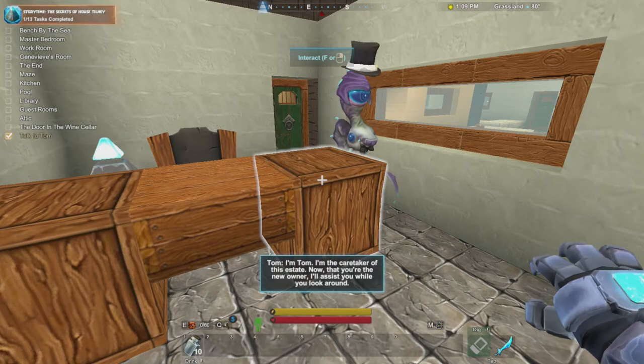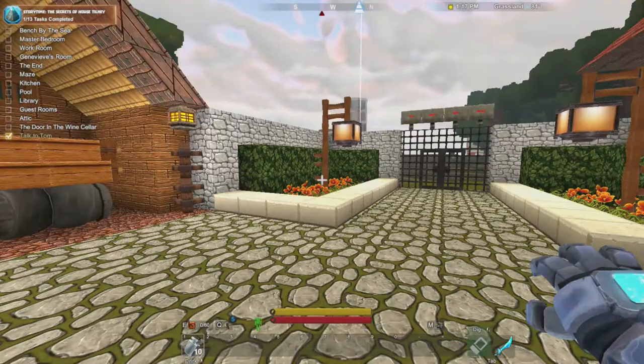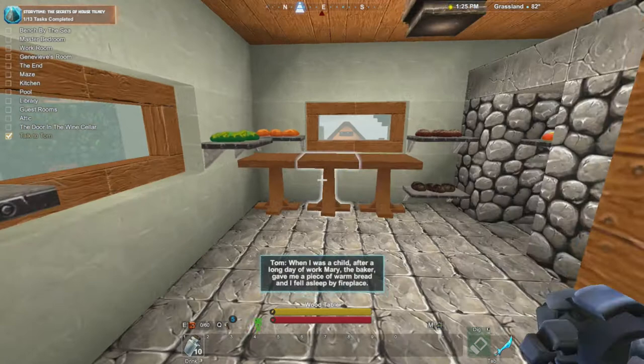Hi, I'm Tom. I'm the caretaker of this estate. Now that you're the new owner, I'll assist you while you look around. This is Tom - he's kind of our guide, he's the caretaker. Very cool. So I assume we're some sort of detective that's come to solve this. It's very nicely decorated. We've got a bakery. We've got a pretty cool looking little car. Let's check out the bakery real fast. They said there might be some clues.